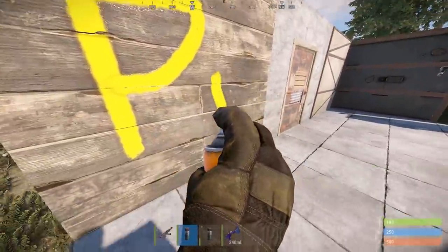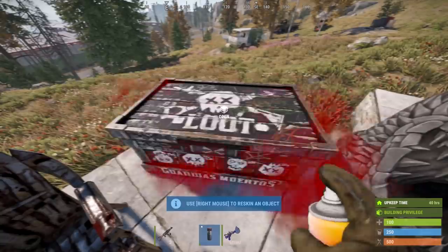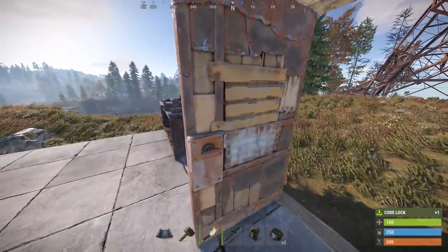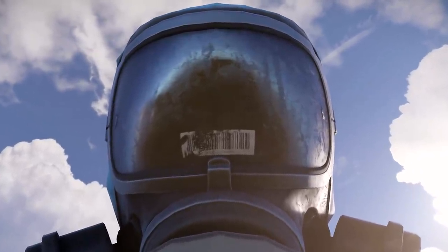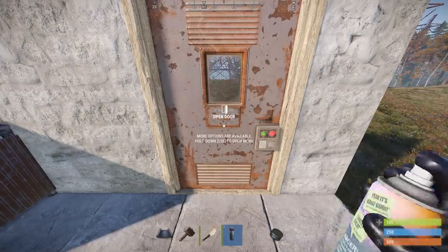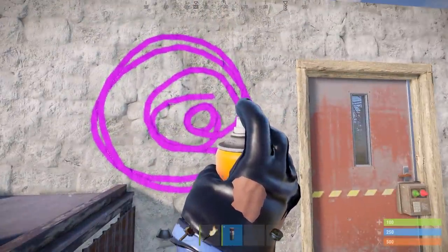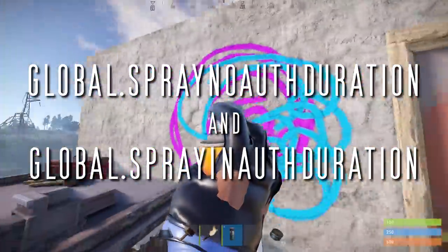Last week I showed you the new spray can. I've been told it'll be launching in the next patch, but with the reskin ability only, with the actual art attack stuff coming later. The reskinning seems to be what's most popular. Instead of the old process - unlock door, remove lock, open door, remove door, go to bench, skin door, place door, add lock - now it'll just be whip out can, skin, boom. As for the art stuff later on, there will be some convars for server owners: global.spraynoauthduration and global.sprayinauthduration, to control how long paint lasts with or without tool cupboard auth.